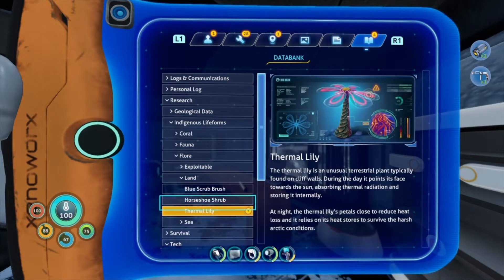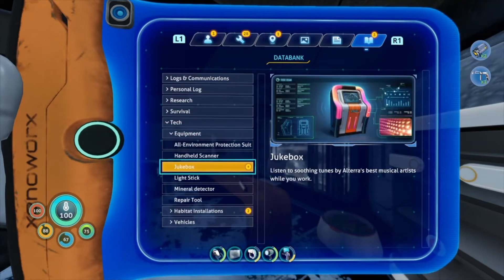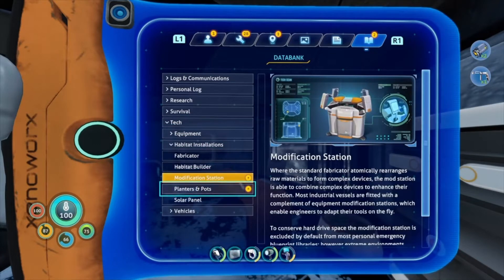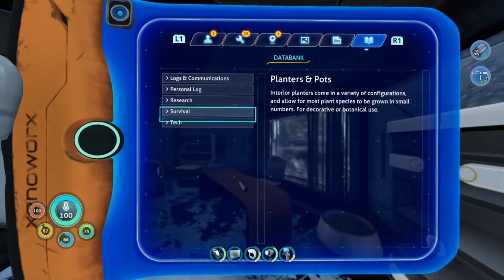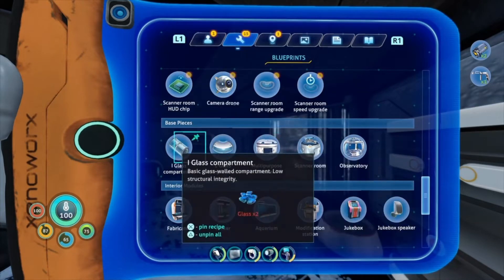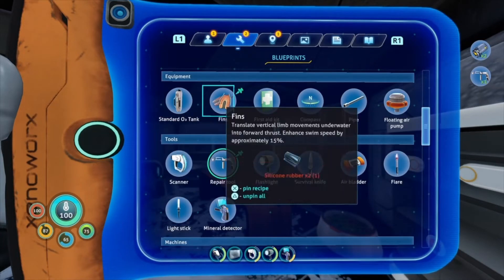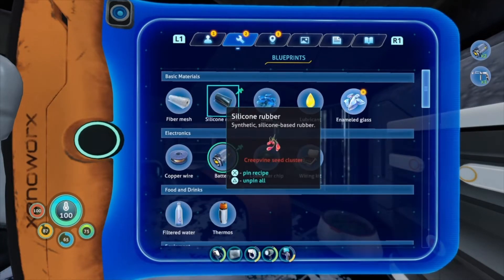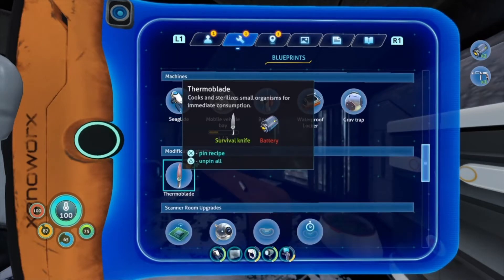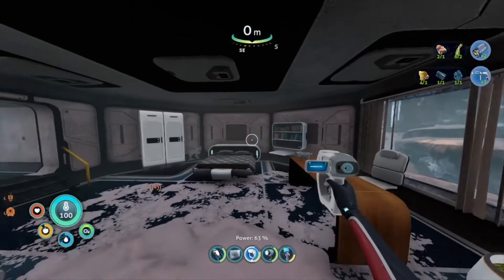We're finding stuff everywhere, which is cool. I still haven't found the actual habitat builder itself to make the habitat. I found modification station, planner blueprints, all possible things to build inside — but without the habitat builder there's no way to actually put any of this together. The habitat builder blueprint is the biggest thing we still need to find. Oh, thermal blade — we can almost make that! And there's another signal — last known position, 600 meters that way.